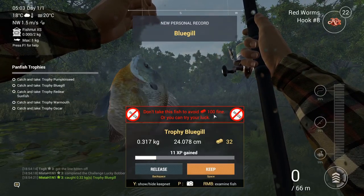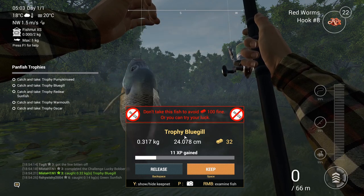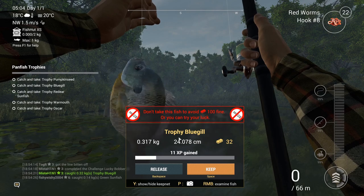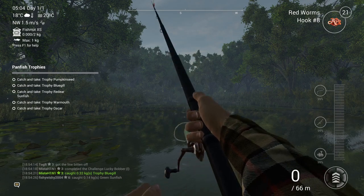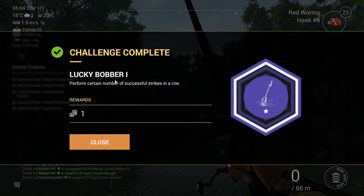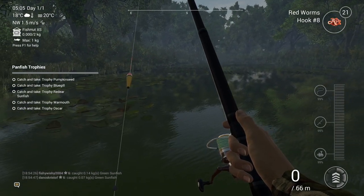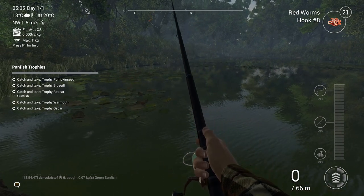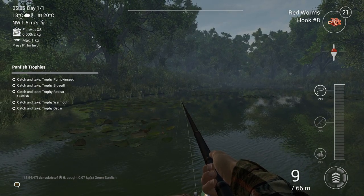Oh no! 'Don't take this fish to avoid a hundred dollar fine' — it's a trophy bluegill! Why can I not keep this fish? Lucky bobber achievement: perform a certain number of successful strikes in a row — one golden coin. Why could I not take that fish? I don't get it. What a heartbreaker — this spot has given me three trophies now. It's insane, it's hot!